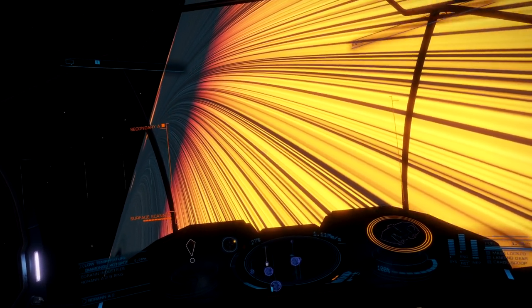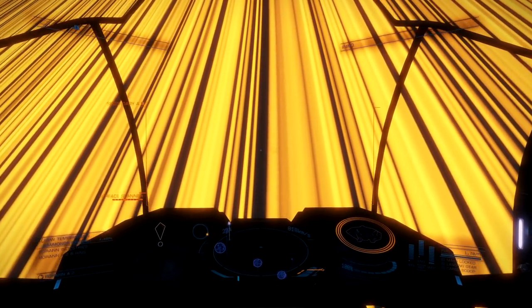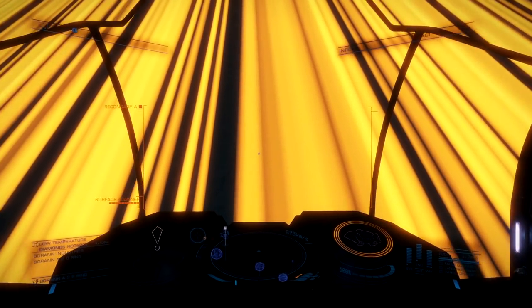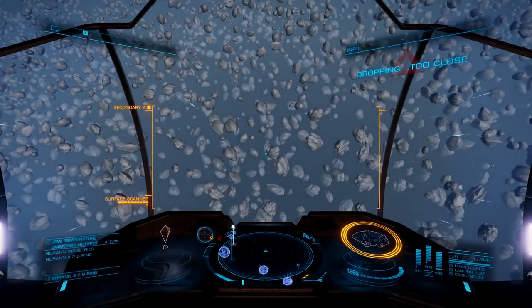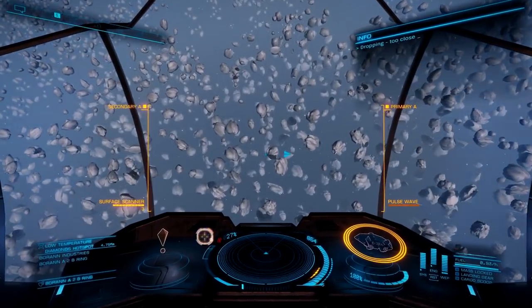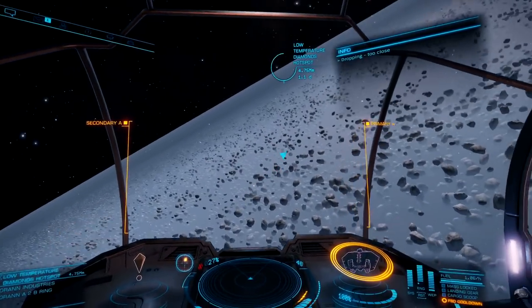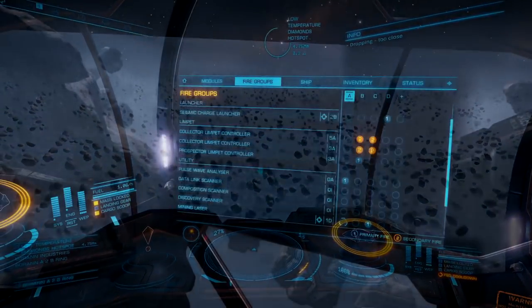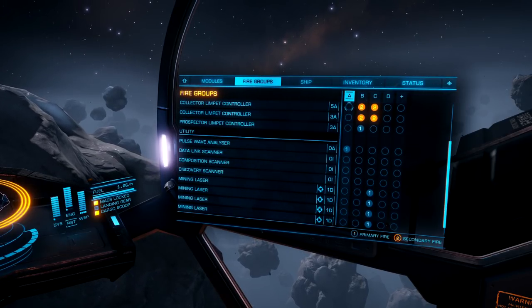I always net the most low temperature diamonds in the quickest amount of time. Make sure you always drop into the rings in the yellow section — that is where it's going to be most densely packed. On this run with the Asp Explorer, I'm estimating it's going to take about an hour and 25 minutes to complete from takeoff to landing. Now that we're in the rings and waiting for the bad guys to scan us, let's go over our fire groups.